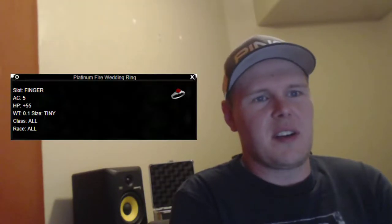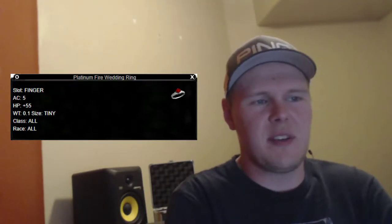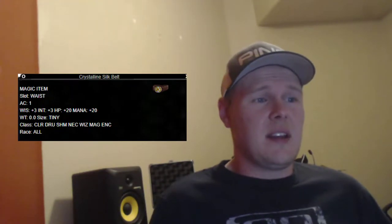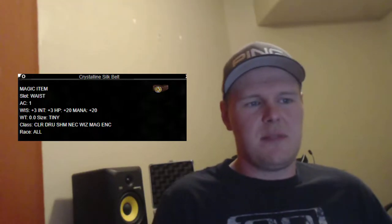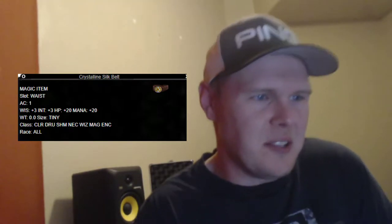Moving on to rings, I just picked two Platinum Fire Wedding Rings. These I'll probably recommend for every class — 250 platinum each for 5 AC and 55 hit points, and you can find them everywhere, so it shouldn't be too hard getting these two rings. For the belt, Crystalline Silk Belt — 300 platinum for 1 AC, 20 hit points, 20 mana, and 3 wisdom. It ticks three of those boxes, a nice cheap belt.